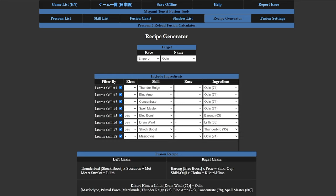The fusion plan: left chain is Thunderbird fused with Succubus into Mot, then Mot with Suzaku into Lilith — level Lilith up to 72 to get Drain Wind, since Odin is weak to wind. You can use Resist Wind or Null Wind instead, but Drain Wind is great. Right chain is Barong fused with Pixie into Shikyoji, then Shikyoji with Clotho into Kikirihime. Combining both chains: Kikirihime fused with Lilith (with Drain Wind) gives you Odin.